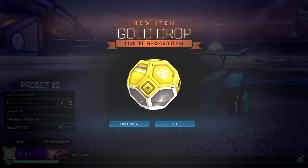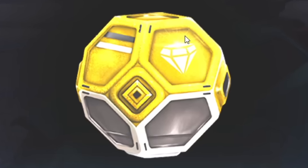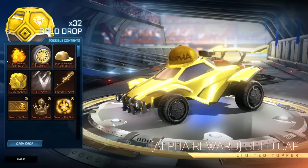Yo, what's going on guys? Dillbobs here. Welcome back to a brand new video here on the channel. We're back with the modded drops and this time we have a really awesome drop. Rocket League need to take notes. This one is a pretty interesting drop — it's the gold drop. Look at it, it's all shiny and sparkly. It's got a diamond logo on it, so you know the items in here are going to be pretty darn valuable. But let's open it now.